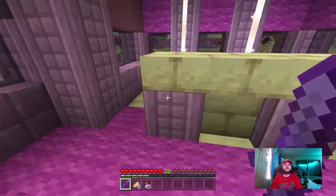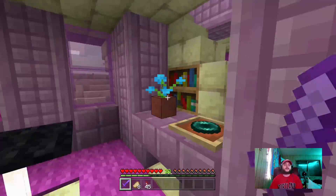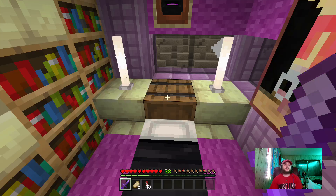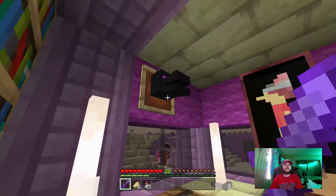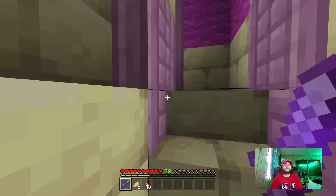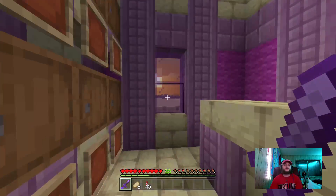Go up here, then we got like a table. There's a little table here, some lights over here, some lights over here. Then we got a little item here, a little flower pot, the bed where you like store stuff, some lights, some books, the dragon head, and a little picture.